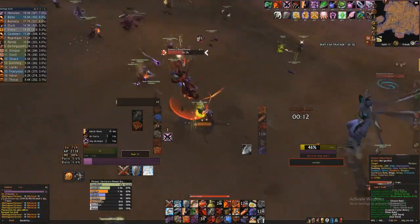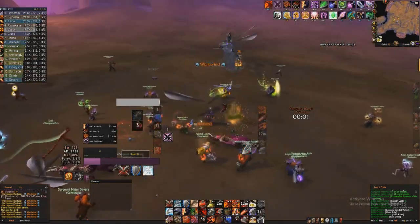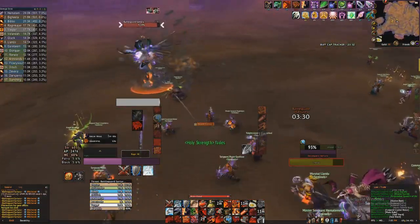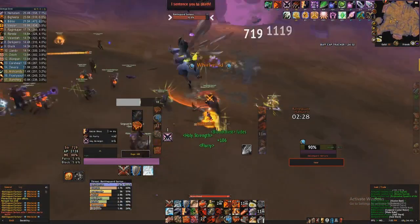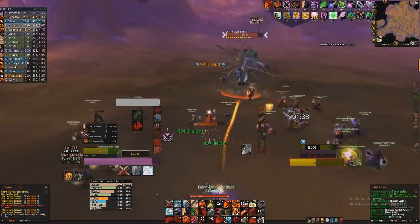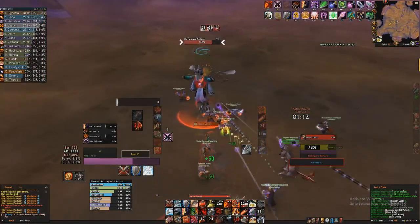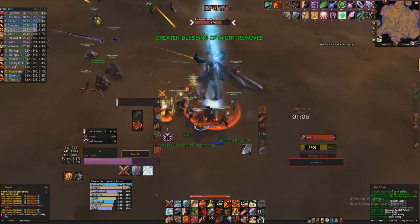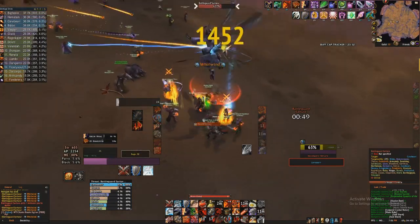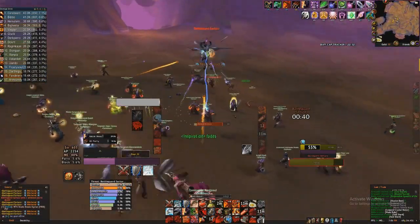My guild — and perhaps yours as well — kills the ads first. A couple of things to keep top of mind as you go through the ads: first, they're going to whirlwind, which does a good amount of damage, so be prepared to move laterally out of the way. Second, they do a knockback, so have your hand on that Intercept button ready to get back in. These ads don't have that much health and go down relatively quickly. Save your cooldowns for Satura.